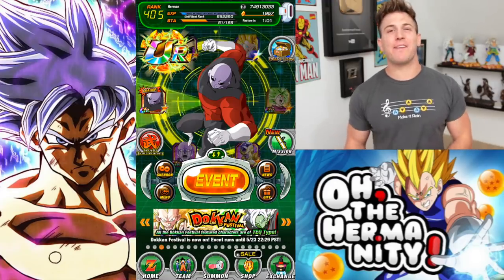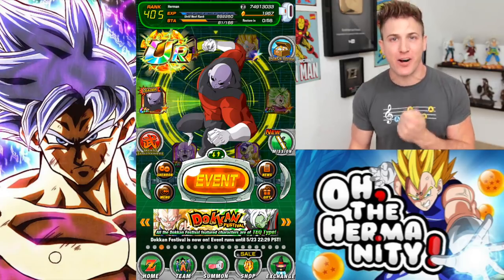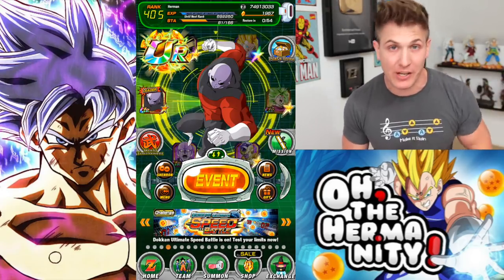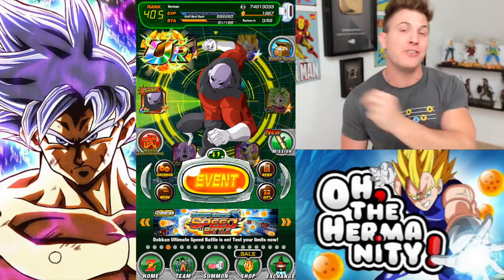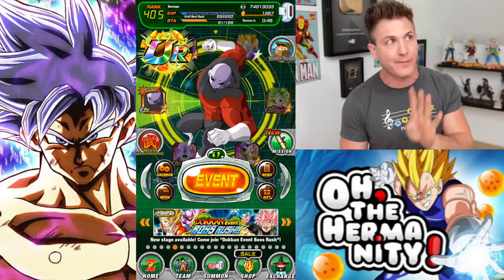What is going on Dokken fam, welcome back to the channel. Today we're going to be going after the final Jiren, Ultra Instinct Goku, and Angel Frieza dupes. I need four Angel Frieza, I need four Jiren, but only two more Gokus.